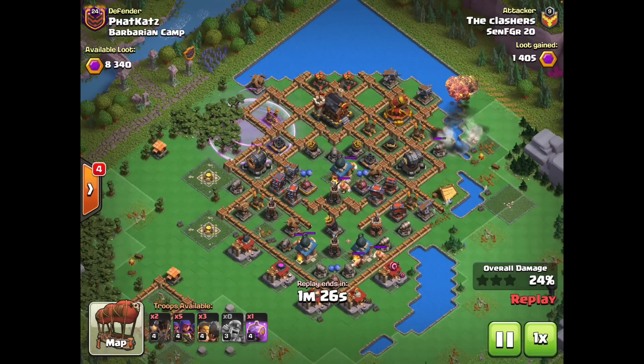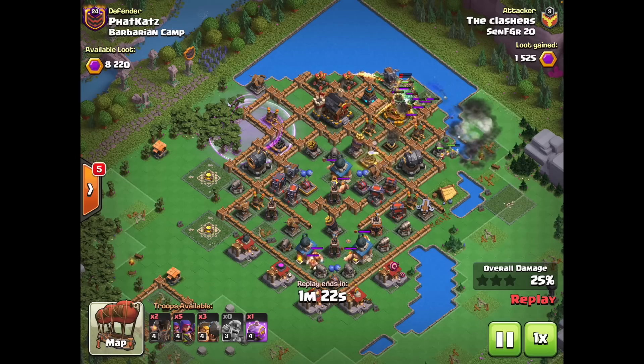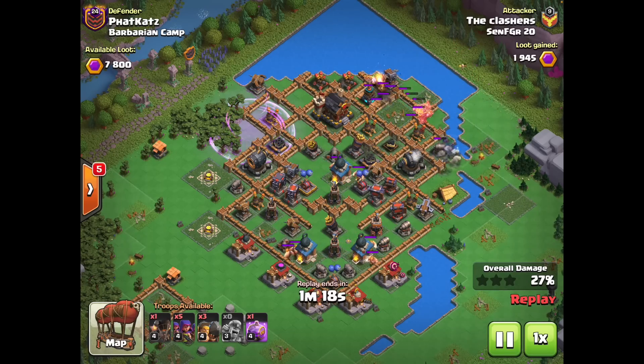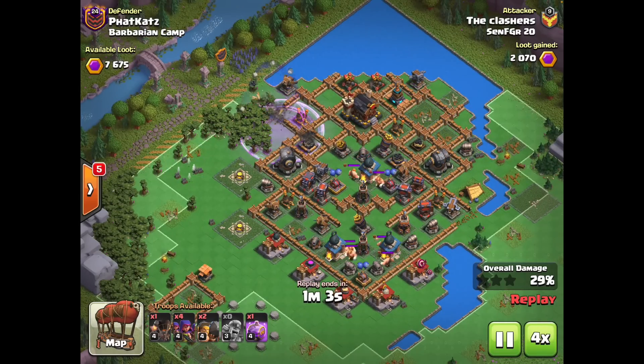Once we start deploying troops over there, we'll drop a ram to tank the rocket shell, then three rocket balloons on top of the spirit thrower — they'll take that out — then go after the rocket artillery, and even grab a little bit of death damage on the mega hen tesla. At this point we will just fast forward, because this is not the replay I was talking about.